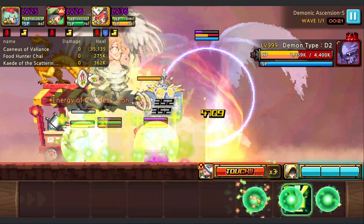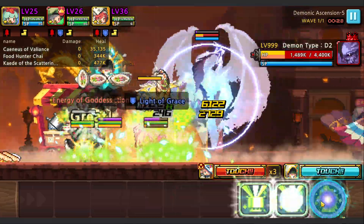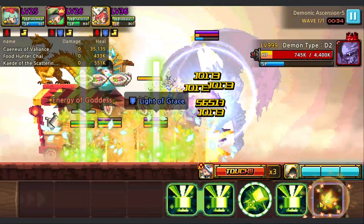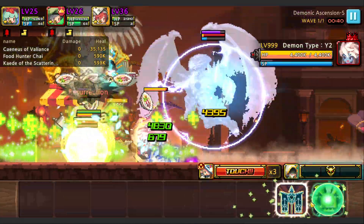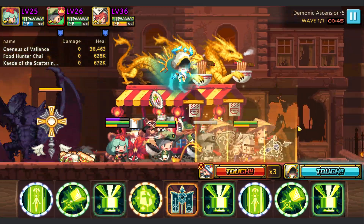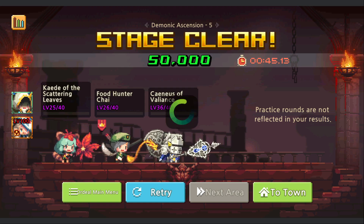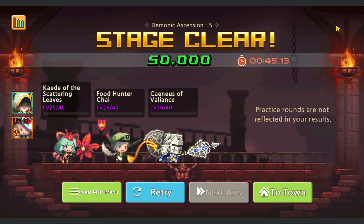We use Chai as leader and three chain her. With Kide we get a lot of SP and skill activations. That's it for now for this boss.